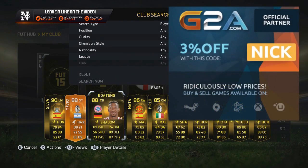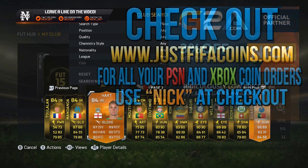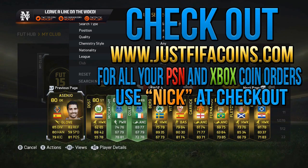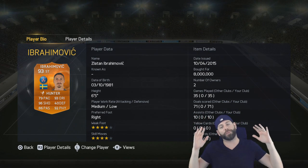If you want to open packs to get players like this, visit my friends at g2a.com, or if you just want to buy the players, visit my friends at justfifacoins.com — use 'nick' at checkout on both websites for a discount. Links in the description. What's up buddies, welcome to another episode of Project Zlatan.